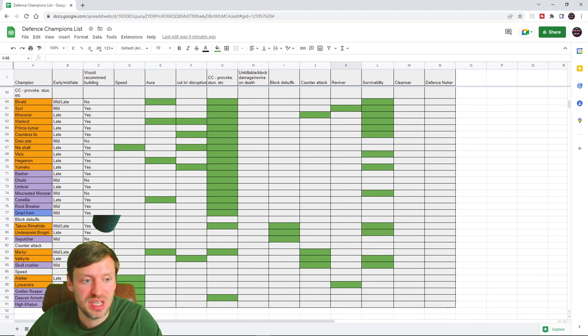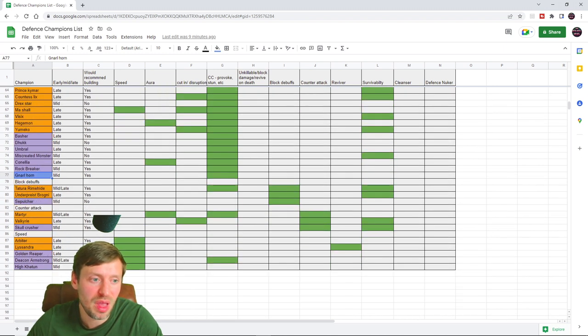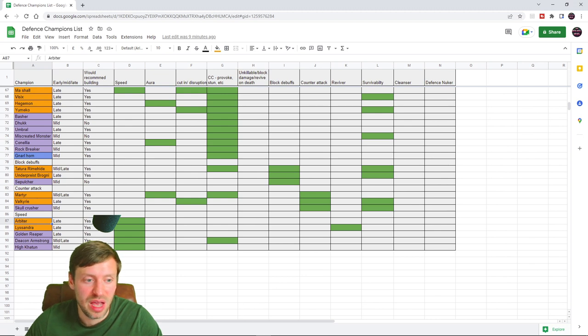Then we've got a range of CC champions including a rare, Null Horn, and champions that provoke. You can put them in a Freeze set so anyone that hits them gets frozen — great for catching people off guard and countering AOE nuke teams. Champions that apply Block Debuffs, three Counter Attackers that do AOE counter attacks on your teammates, and finally the best speed aura champions to round out the list.